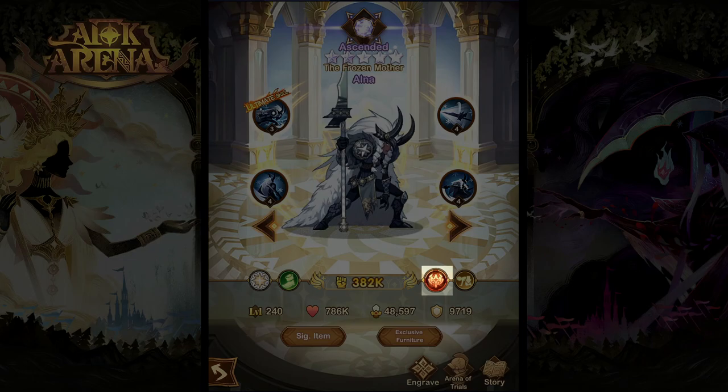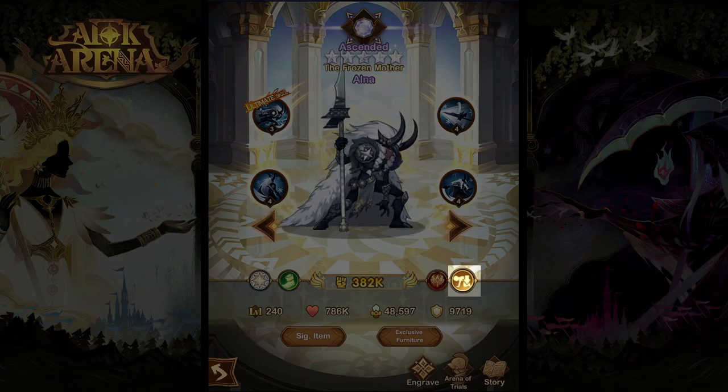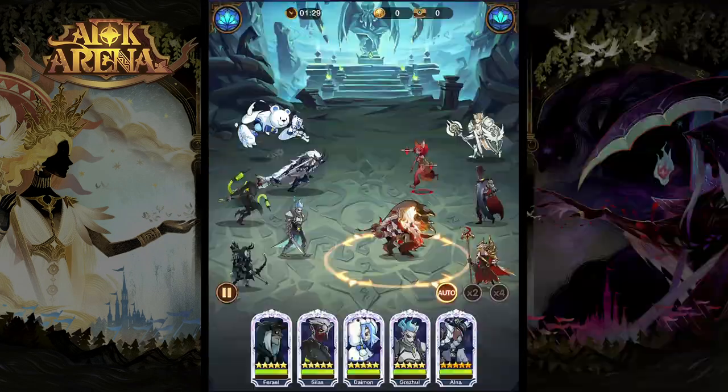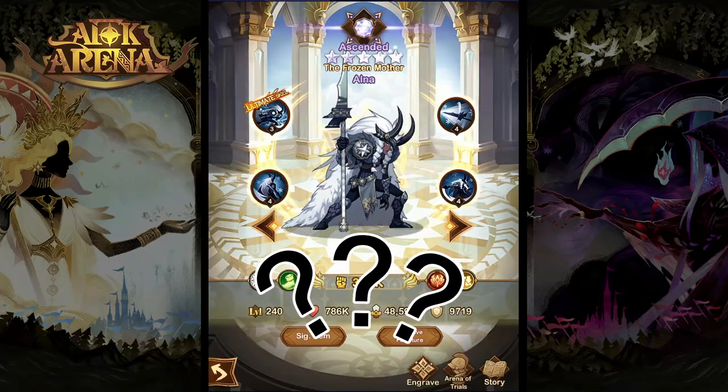Alna is an agility-based warrior class hero from the Celestial faction who specializes in buffing her allies and debuffing her enemies. In today's video we're going to take a look at her skills and abilities, her teams and uses, and whether or not it's worth investing in this hero.